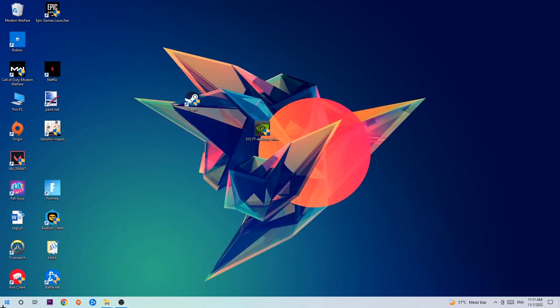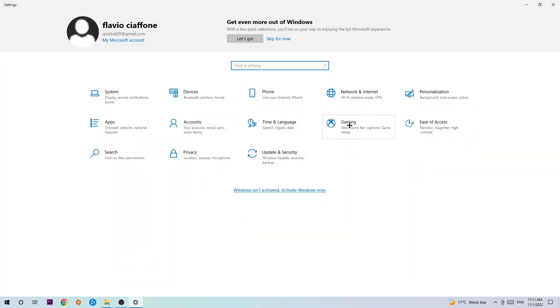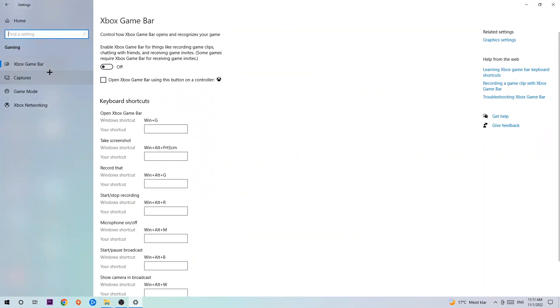Afterwards, navigate to the bottom left corner, click the Windows symbol, open up Settings, and hit Gaming. Stick around Xbox Game Bar and turn this off, because the Xbox Game Bar doesn't come with any benefit and impacts your performance really badly. Then hit Captures.